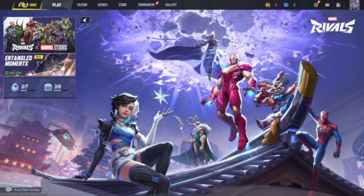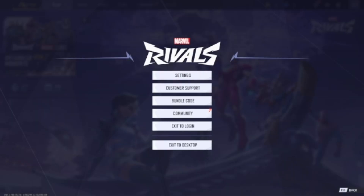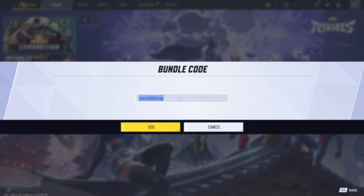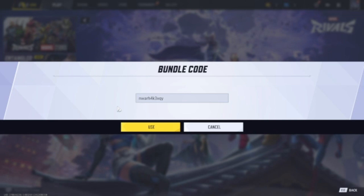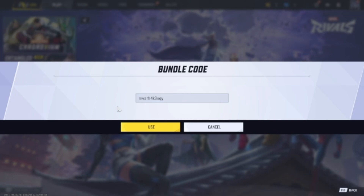First up, you want to go into your options section, go to bundle code, then you want to type in this code — no capitals: N W A R H 4 K 3 X Q Y.